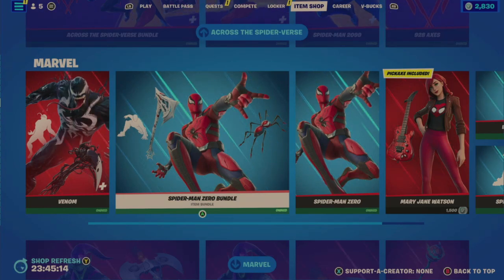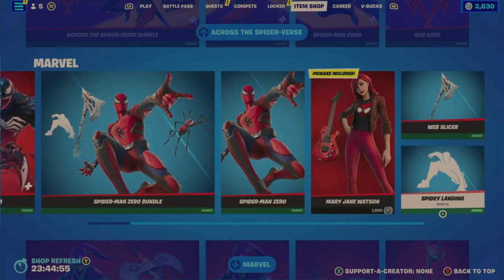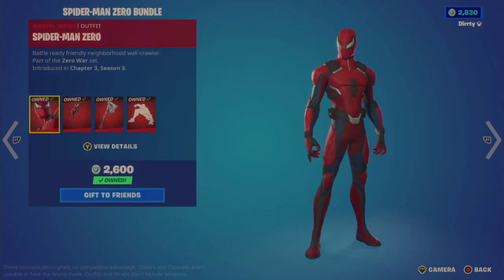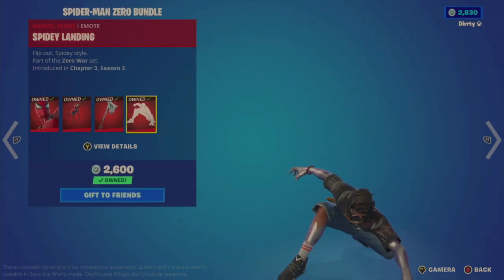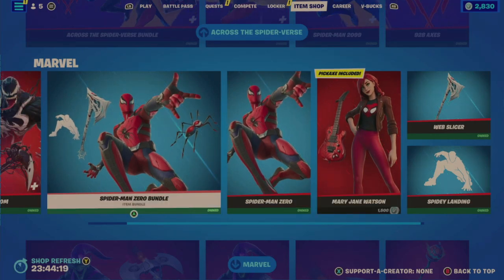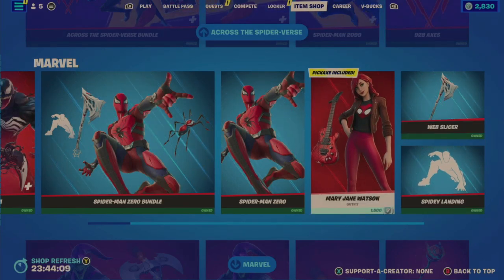Then the Spider-Man Zero bundle for 1,800, which includes four items: the Spider-Man Zero Outfit, the Spider-Drone Back Bling, the Web Slicer Pickaxe — decent sound and effect with the web coming out — and the Spidey Landing Emote, which I definitely like that move. There's value here because individually the outfit is 1,500, the pickaxe is 800, and the emote is 300 — so you're just better off getting the bundle at 1,800.